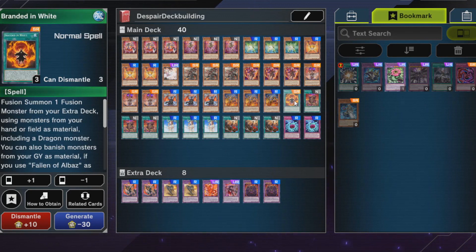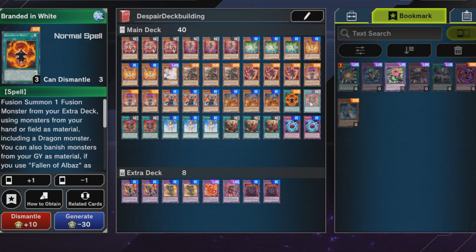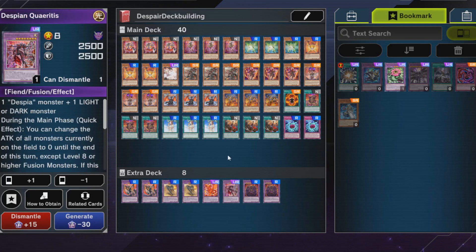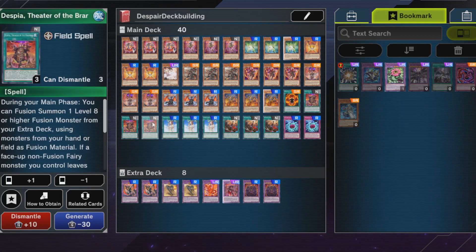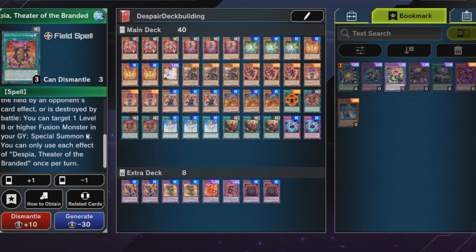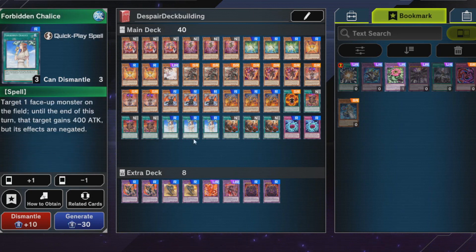Branded in White is a fusion card — it's good but not perfect. You can send it to the graveyard with the dragon and search it with Aluber. Theater of the Branded is a neat card — it doesn't search like other field spells, but it does actually fusion summon which is a bit strange. The second effect also comes in handy, especially in a budget version where you only run one Despian level 8 fusion monster. You can get it back from the graveyard, though it doesn't come up that much and usually your opponent destroys it before you do anything.